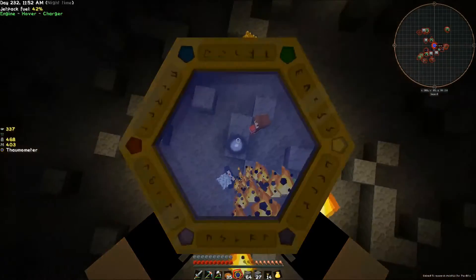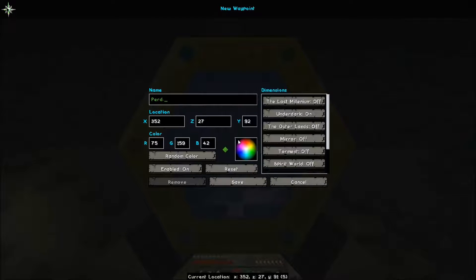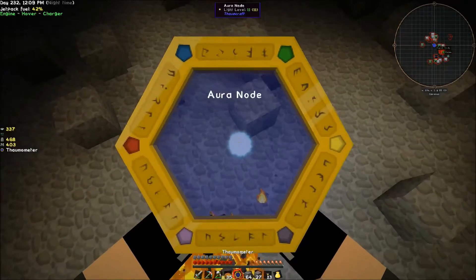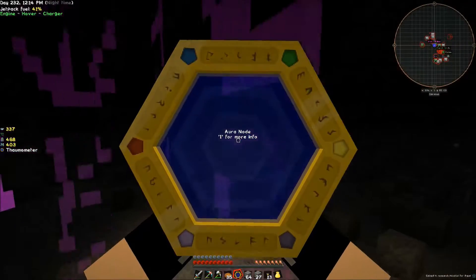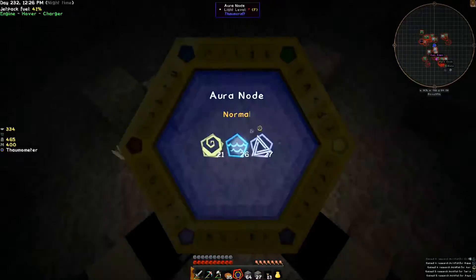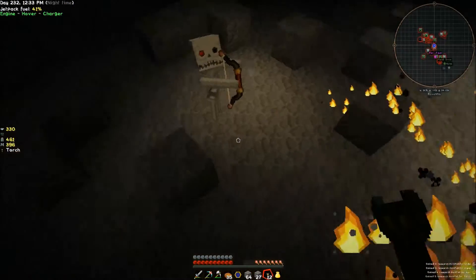Yeah, we've actually found aura nodes - there's one there. I'm going to go ahead and mark it - looks like Perditio and Ordo. Looks like we've got another one right here - that's Aer and Aqua. And it looks like we've got another one right here, and looks like another two right here. I'll just stick torches behind them, that'll be fine for now.